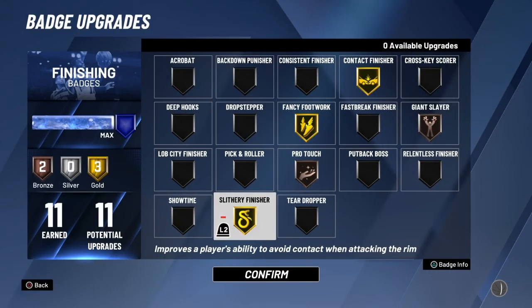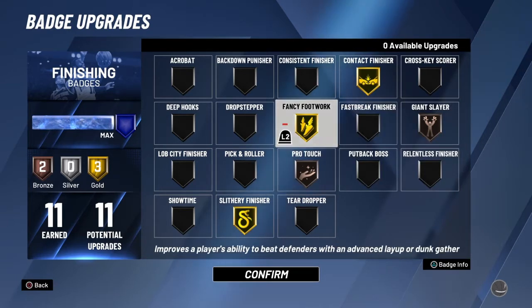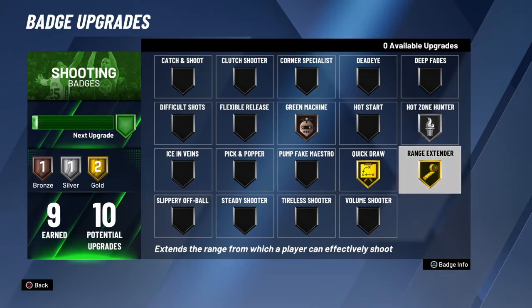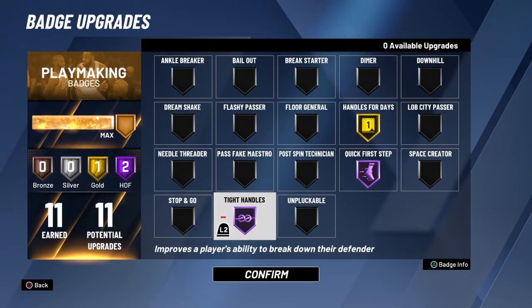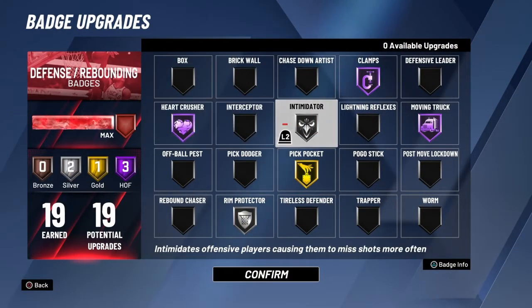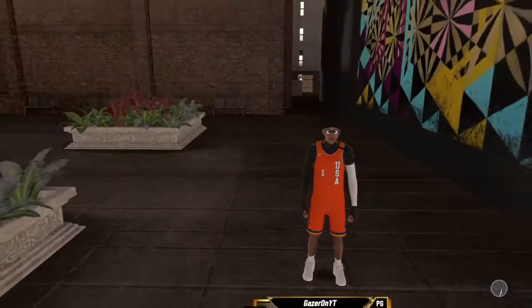These are my badges: slither finisher gold, pro touch bronze, giant slayer bronze, fancy footwork gold, contact finisher gold. I haven't got all his badges back though — I just need one more shooting badge. Shooting badges: hot zone hunter silver, range extender gold, quick draw gold, green machine bronze, tight handles hall of fame, quick first step hall of fame, handles for days gold. Defensive: hard crusher hall of fame, clamps hall of fame, moving truck hall of fame, intimidator silver, pickpocket gold, rim protector silver.